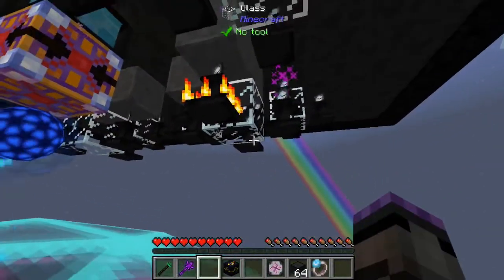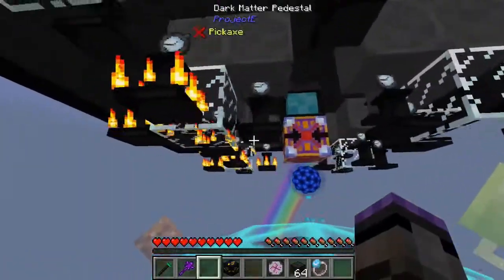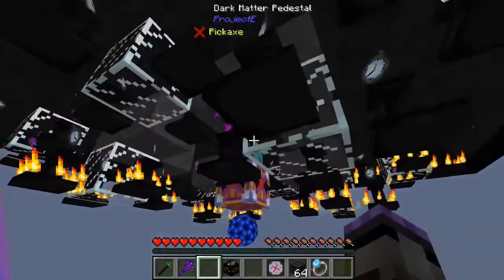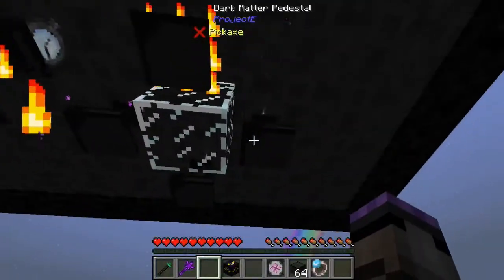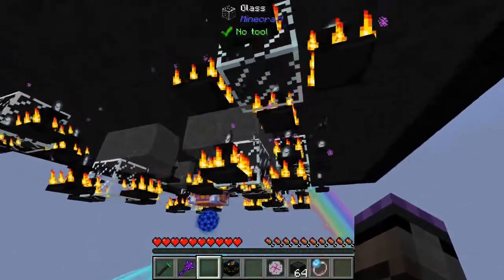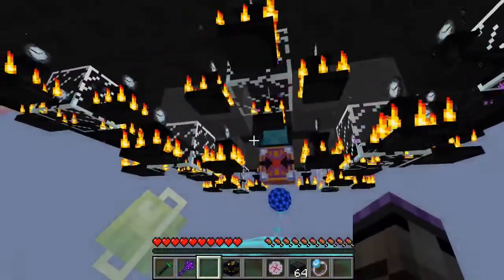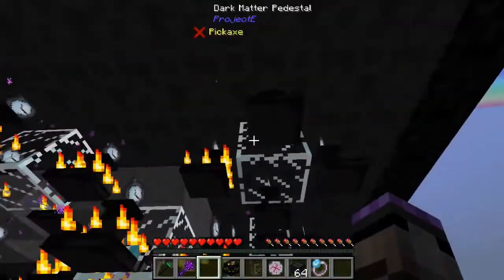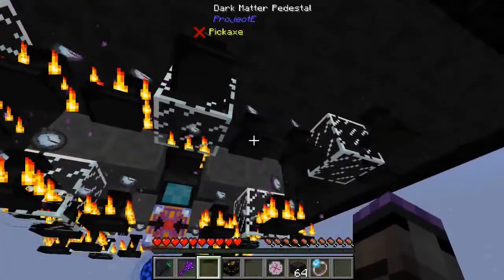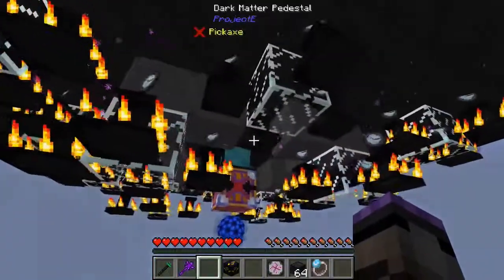I'll do four at a time, inside first — it's hard to keep up with if you don't do it methodically. When you step into the core you get thrown out. These Watch of Flowing Time devices are tick rate accelerators — they target tile entities like machines rather than speeding up the whole world, and they stack, so the more you add the greater the increase.